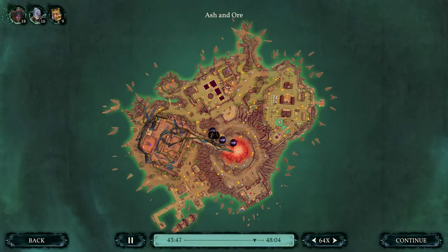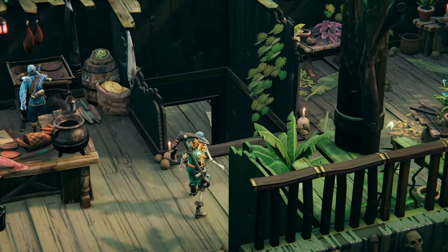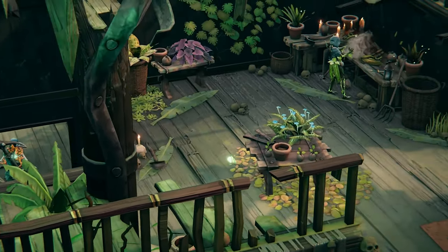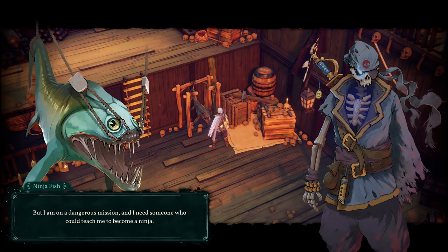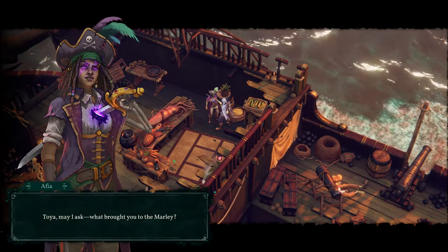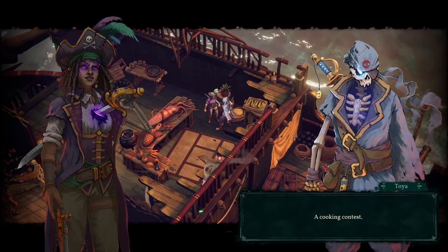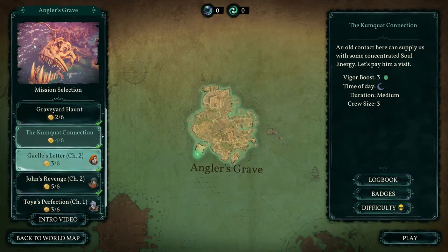At the end of each mission, you'll see how you fare. Between missions, you can partake in crew tales, extra adventures aboard the Red Marley. And while you're there, you can chat with your crew to get to know them better. And then freely plan your next mission.